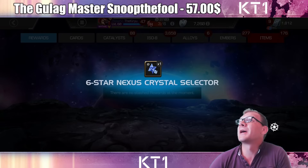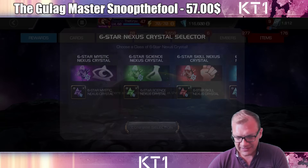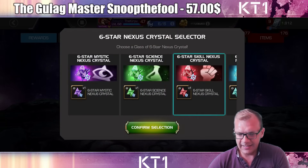In today's opening we're going to have a couple of six stars, 10 magnetron crystals, a seven star crystal, and the titan crystal.